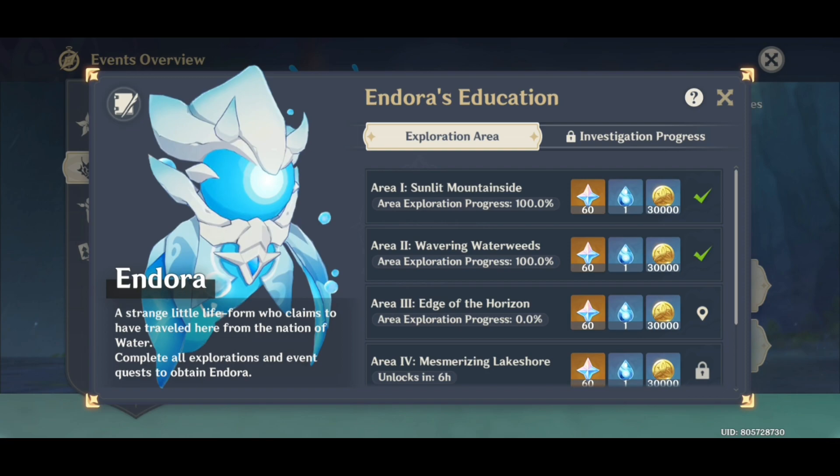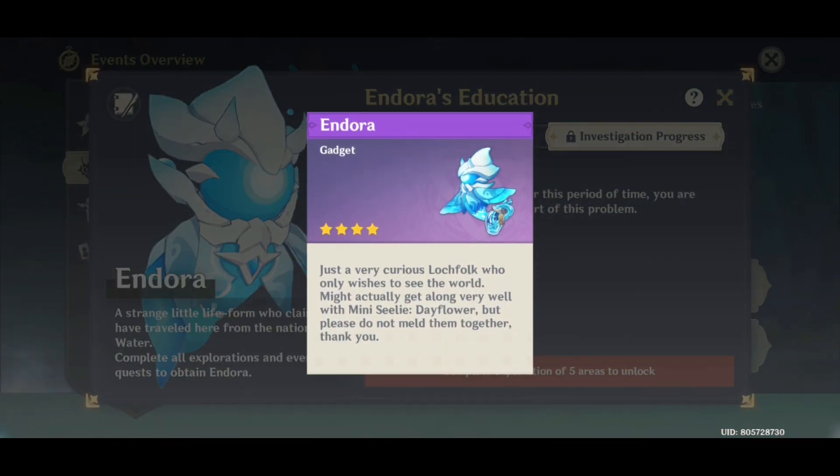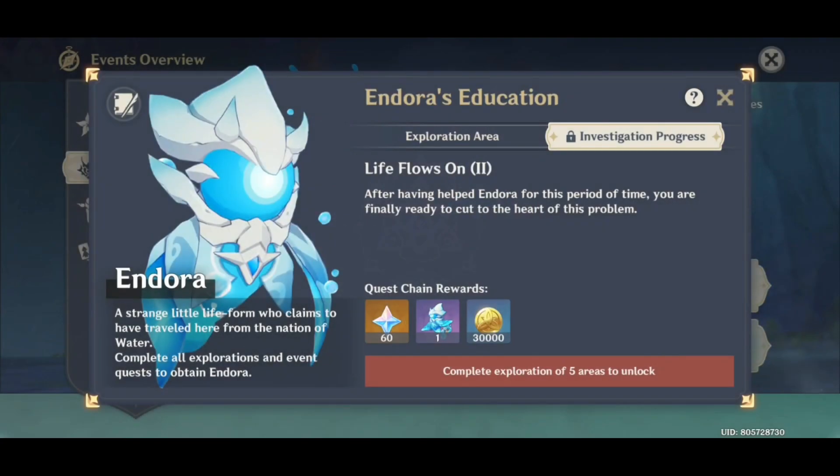On the fifth day, or today if I'm correct, you will be able to get your Endora Seelie, which is a gadget, and she will roam around with you for the rest of your life doing nothing and not at all helping you. Peace out.